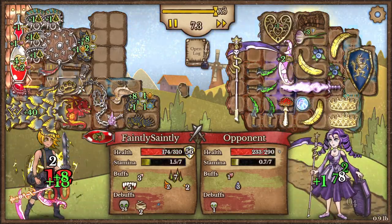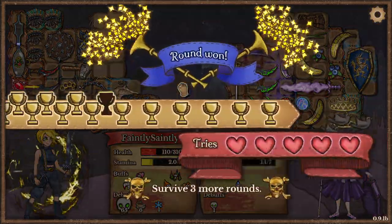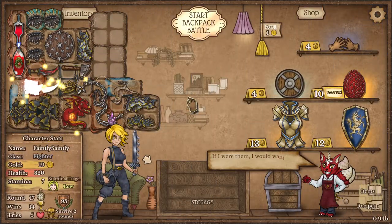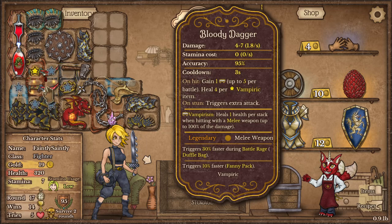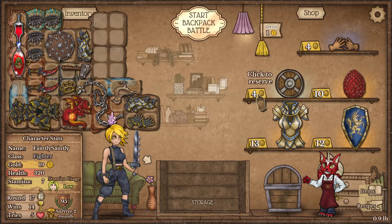That is a lot of poison — holy hell, 65 poison in the end. I have two more rounds. I don't think this dragon is going to hatch in time. Now that there are two vampirism items next to each other, they'll both heal four per hit, which will keep me nice and healthy — hopefully.